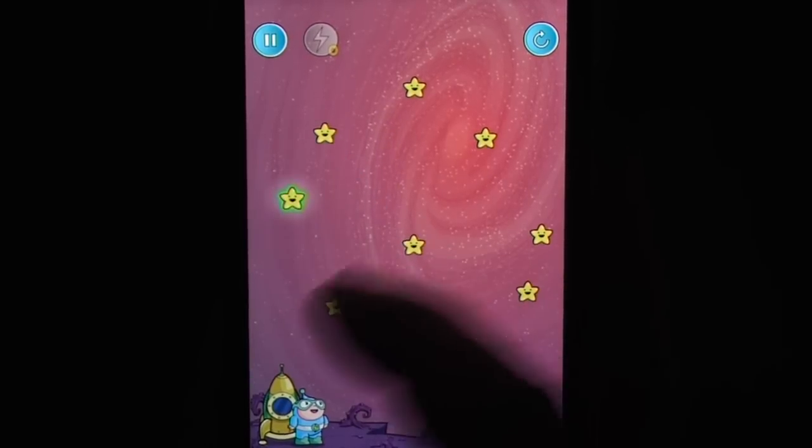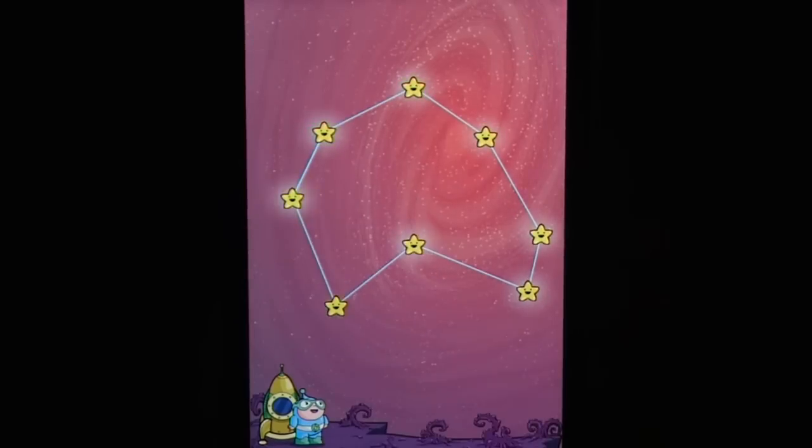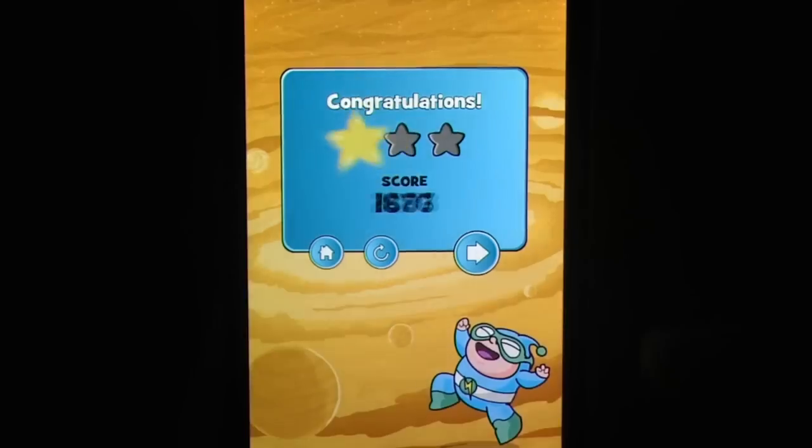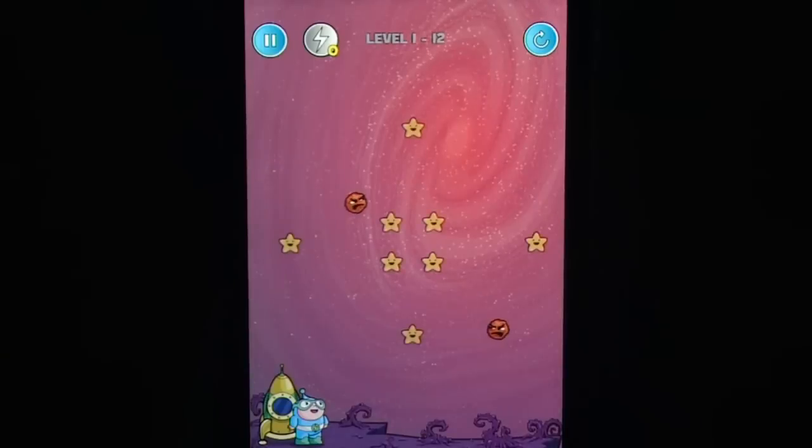Complete your portal when moving asteroids are out of the way, or use any of the special stars to remove the asteroids from existence. Over time, new stars will be introduced like the ninja star, which will throw a shuriken obliterating any asteroids in a straight line, or the cannon and angel stars.